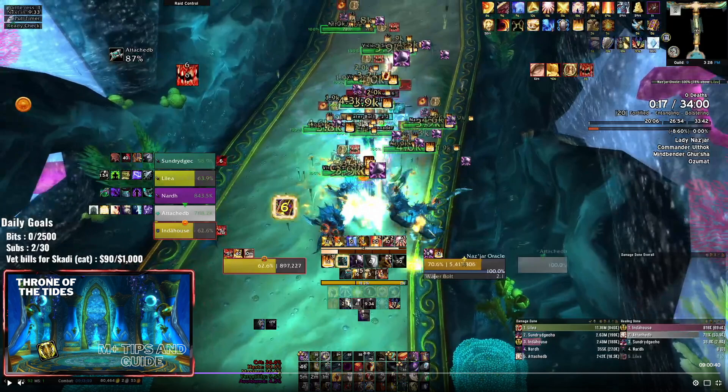On this first pull, we're just going to lust here. Usually you'd pull it with the pack behind it, but because it's bolstering, don't pull as big if you don't have dedicated DPS to target a specific mob. Right now we've got oracles that are doing water bolts - they're also going to do some healing, so make sure you interrupt those as much as you can.